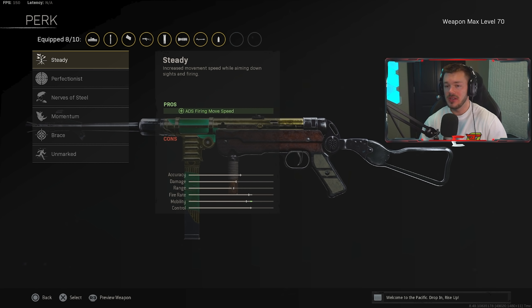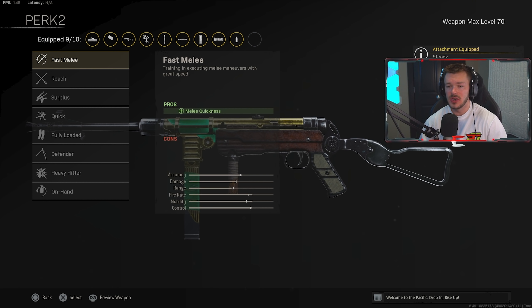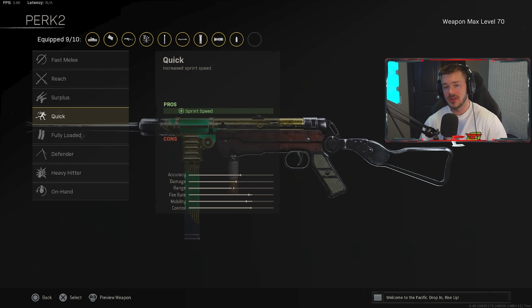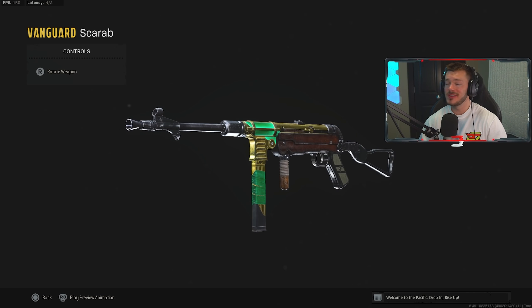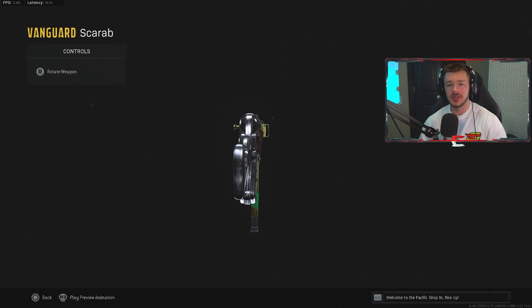In the perk section, we're using Steady for ADS fire and move speed. The MP40's insane movement speed capabilities are part of what makes it really good, and Steady amplifies that further. In Perk 2, we're throwing on Quick to increase sprint speed — making you even quicker moving around the map. That's my full MP40 build. It's a top tier meta SMG right now; absolutely love this thing.